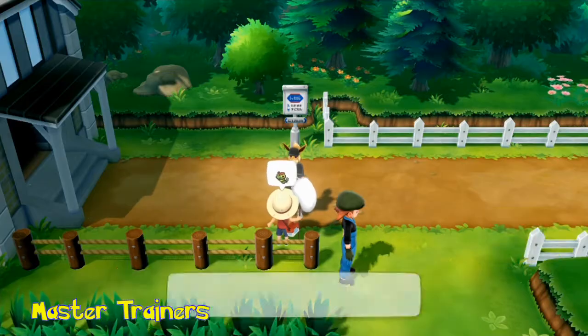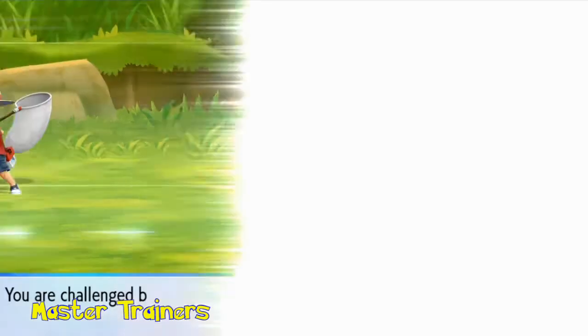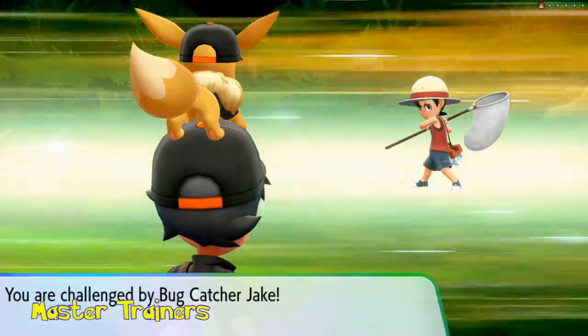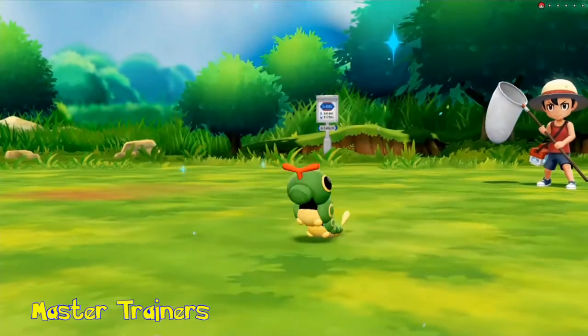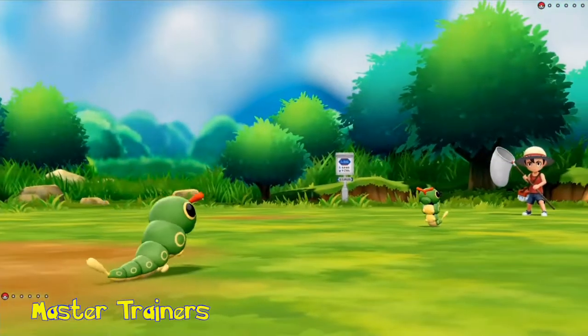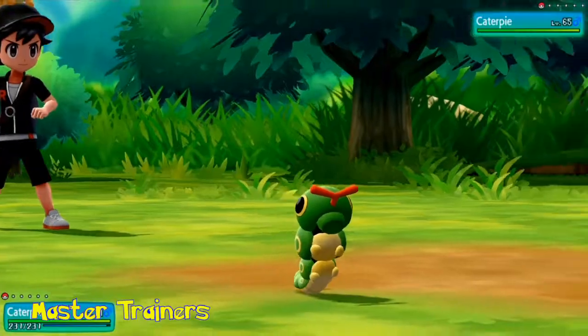The inclusion of Master Trainers post-game is obviously a new feature. Every Pokemon except the Legendaries and Ditto will have a challengeable Master Trainer. You go into one-on-one battles — the same Pokemon against the same Pokemon, no items allowed — to see who's better. These Pokemon, even if the levels fooled you, are absolutely strong.